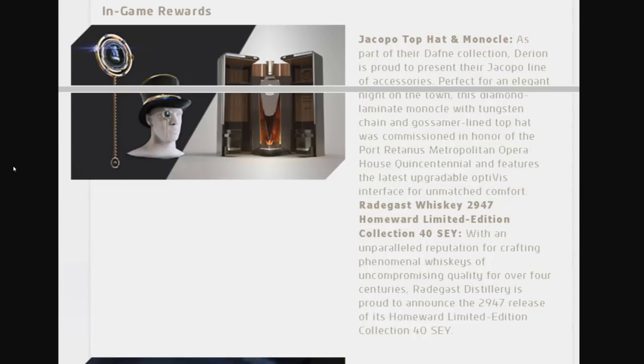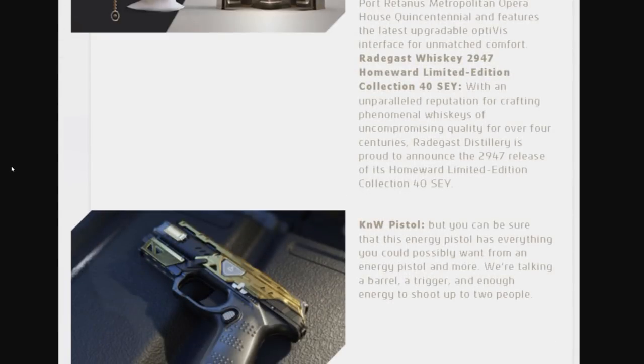Starting off at the High Admiral level, otherwise kind of known as the entry level concierge, we have rewards that include a top hat and monocle, which we've already seen in hangar and frankly they're kind of hilarious. There's also a limited edition 40-year aged in-game whiskey that's probably going to be mostly hangar flare. In the more useful category, this tier also provides an Arc Light laser pistol in the executive edition, which means it has a gold skin. It's actually pretty sharp looking and it's in-game now, but it's highly reflective, so maybe not super practical on operations — but good if you're just going to pull it out for flair.